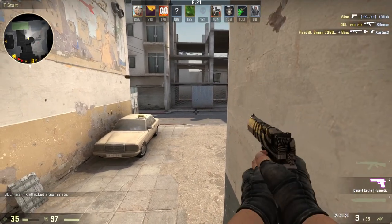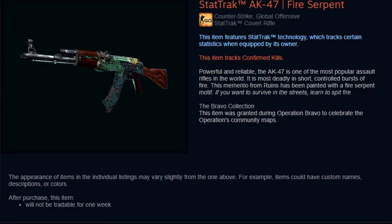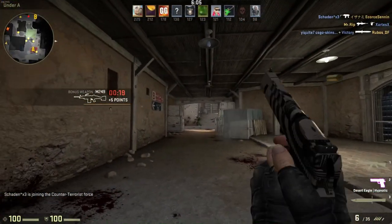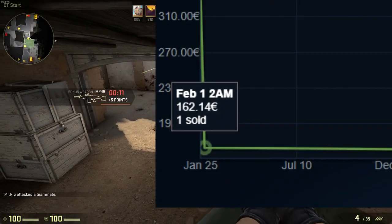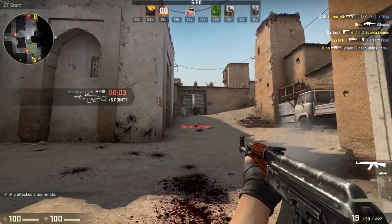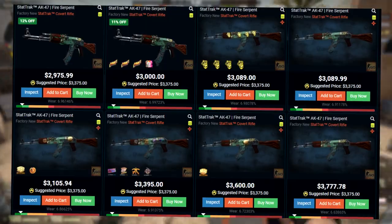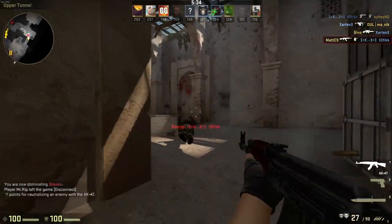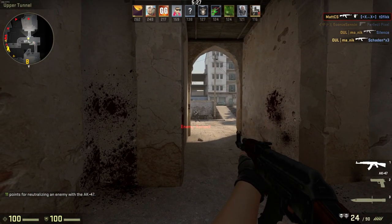The next skin on the list is a StatTrak AK-47 Fire Serpent in Factory New. Thanks MicasPlat for submitting that. There is a little problem though: on Steam there have not been more than 3 sales overall in its whole lifetime. The first sale was on January 25th 2013 for $400, then one week later on February 1st it sold for nearly $200. Until April 7th this year it had not been sold again, when it sold for $200 once more. Right now the price on OP Skins is $3,000 in cash, which roughly equates to $4,500 for one skin. It basically grew from $200 to $4,500 in 4 years.